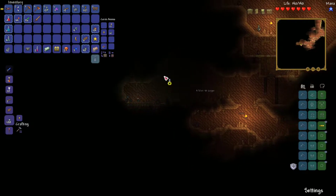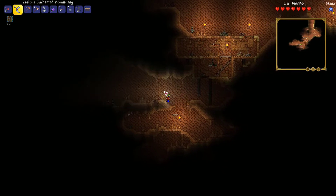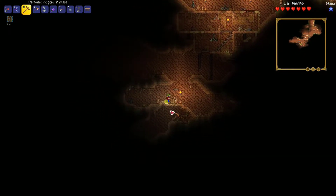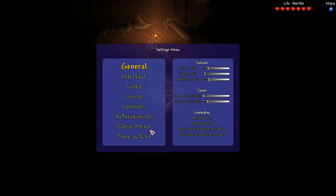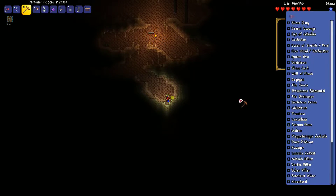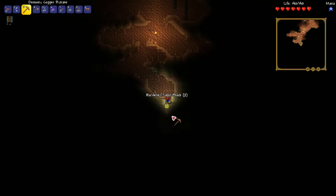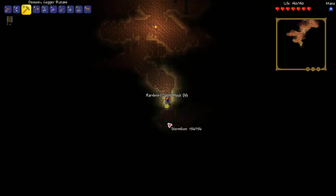Why am I not using my Shine Potion? I have one for a reason — makes this a lot easier. So the Desert Scourge — what's the boss checklist? Control, it's F2. So yeah, he's the second one. Technically he's before Eye of Cthulhu. So we got a Stormline.